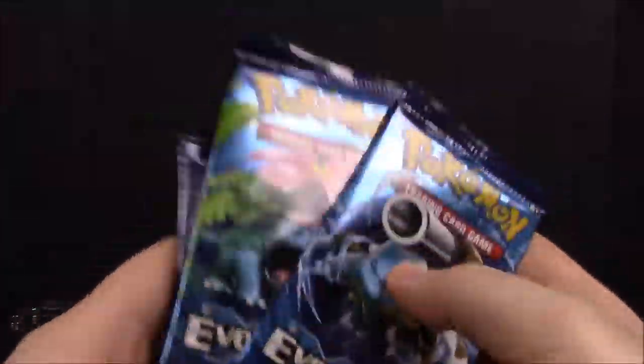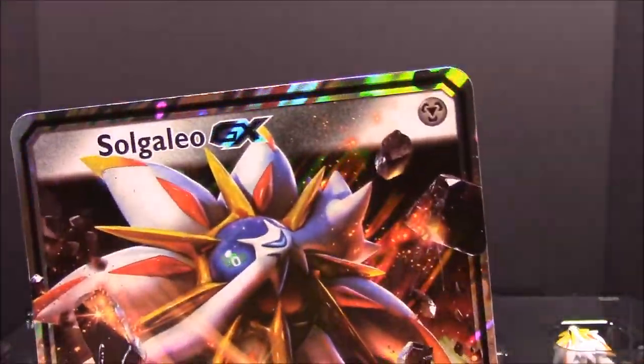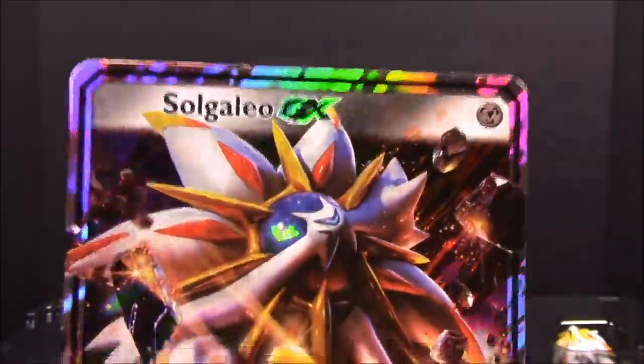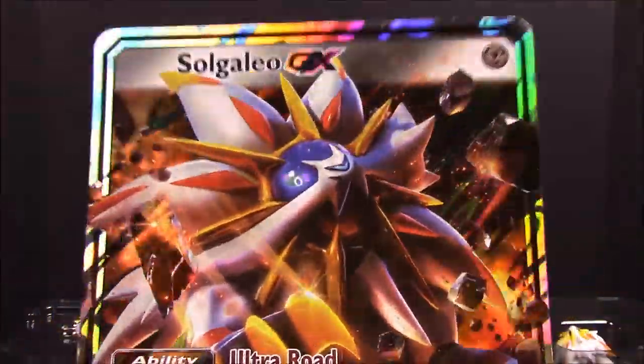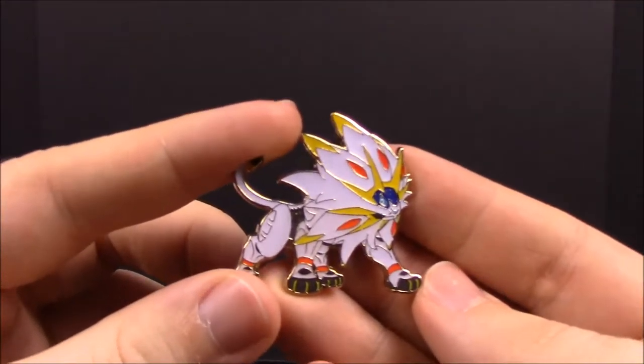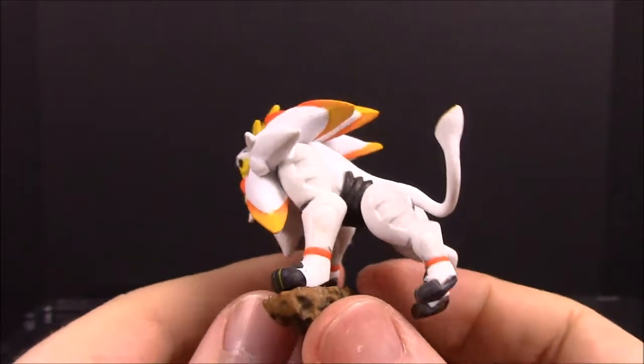Then of course we have all the packs - five packs total. We have two of the brand new XY Evolutions, a Steam Siege, Breakpoint, and Fates Collide, which is awesome. Then we have the giant card of Solgaleo here, which looks really awesome. This is a Steel Pokemon, which is kind of weird - I thought it'd be like Fire or something. We also have the pin of Solgaleo, which looks really cool, and the little figure of him too.